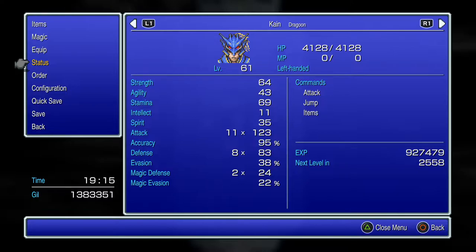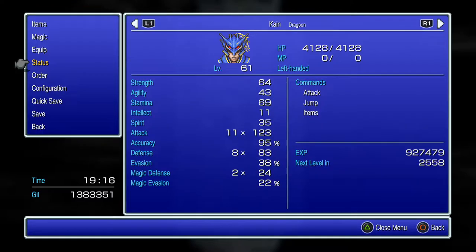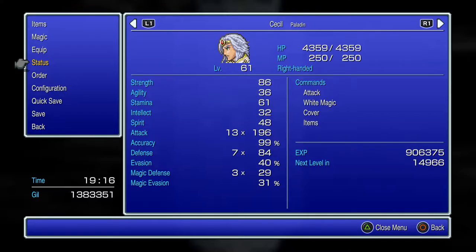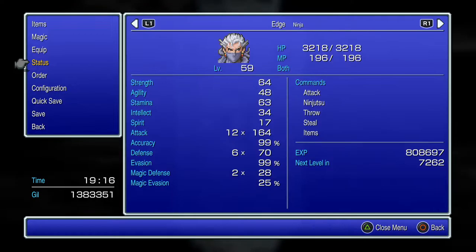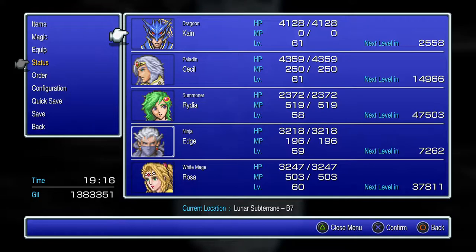Same thing with Kain — he has high agility, and that's how your defense multipliers are figured out, based off your agility divided by eight. Kain has so many defense multipliers, but Cecil and Kain also get them from their shields. If you're equipped with shields, it's your level divided by 16 added in. He's able to get a few more defense multipliers from that, but Kain and Cecil don't have as high evasion as Edge can get, because Edge is able to wear really good light armor — the black garb is just top tier.